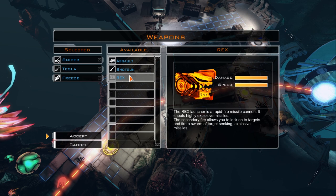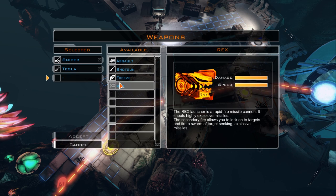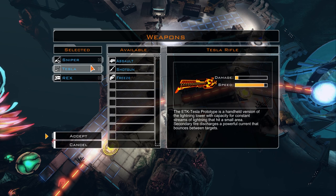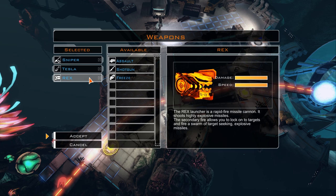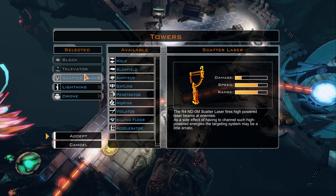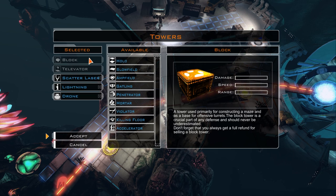So we've got rapid-fire missile cannon. Let's get rid of freeze and grab Rex. So we've got a sniper for shooting things long-range, Tesla for dealing with crowds, and Rex which is just blast them all. What do we have tower-wise? Because I could only equip five. Televator — get on top of your towers. We have the block and the televator, can't remove either of those.